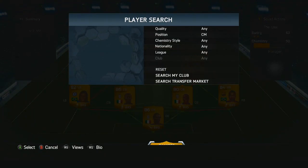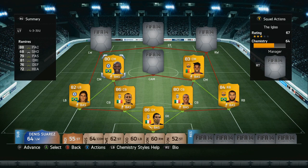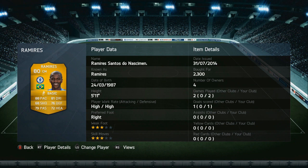As for our other centre midfielder on the left hand side we've got Ramirez, again another player at Chelsea in the Premier League. He has 88 pace and 81 dribbling — another very well balanced centre midfielder with some incredible stats.